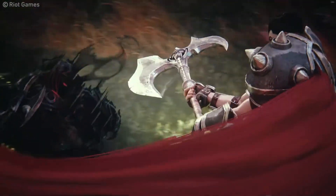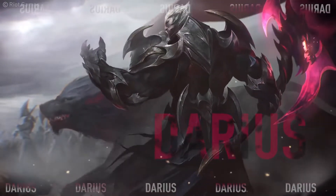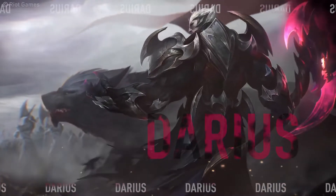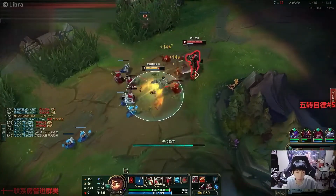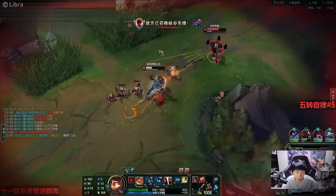So who is the first early game top laner on our list? Of course, none other than Darius. What makes Darius such a great early game pick? It's his damage output in the starting stages of the game, which is insane. He can bully anyone he goes up against thanks to his auto attacks.